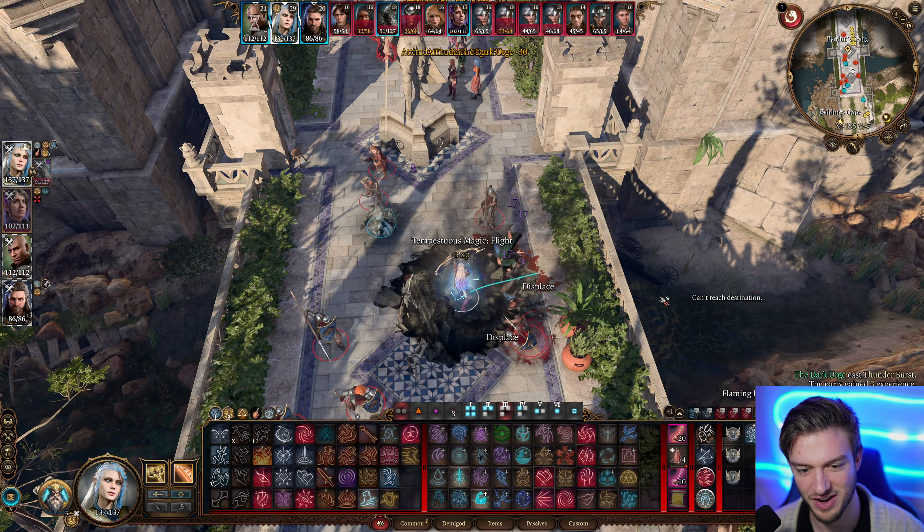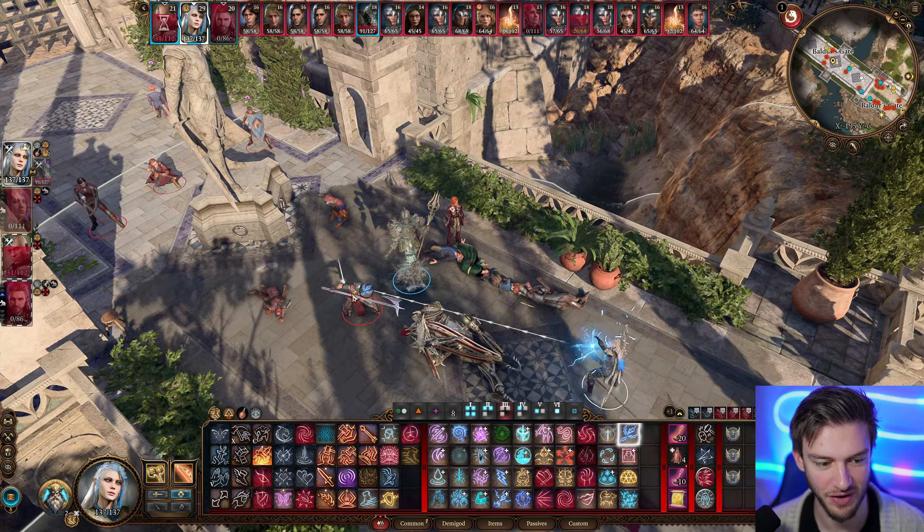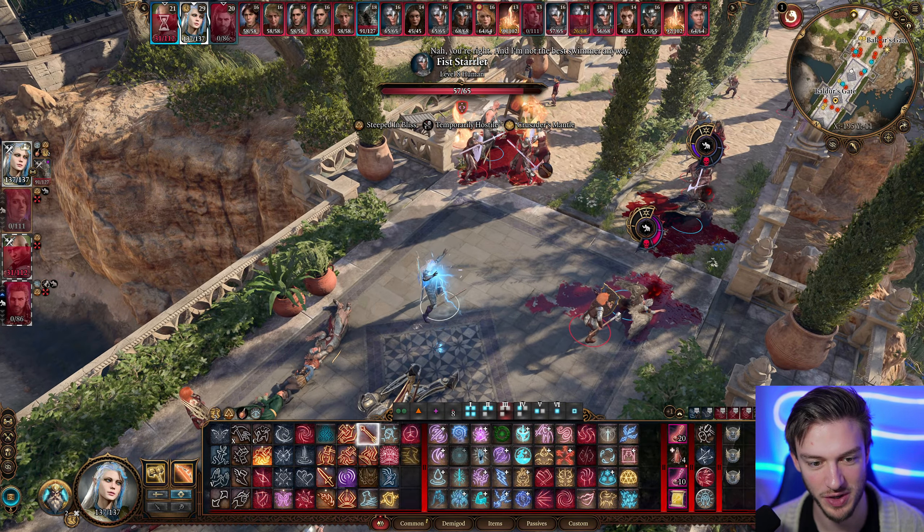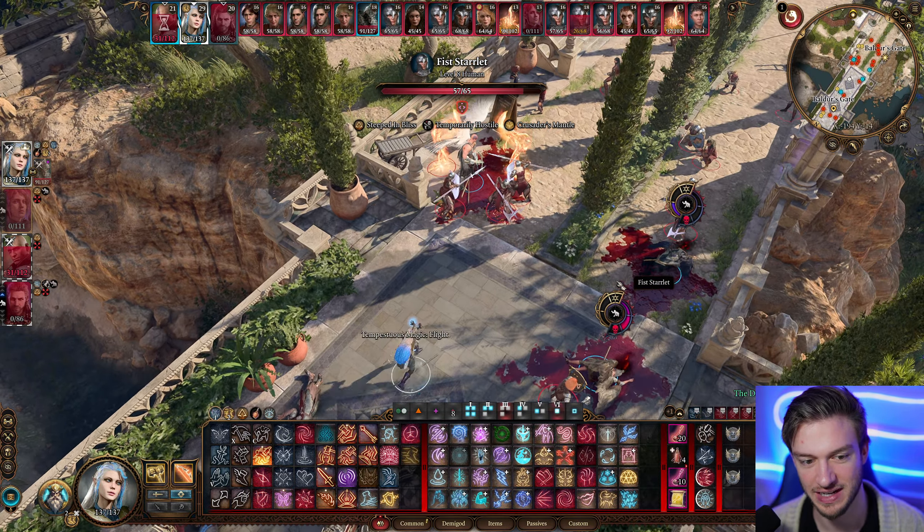We can do some shenanigans with our Water Elemental — applying healing to our team, but then they all become vulnerable to cold damage. Things are looking pretty dire, but powerful spells like our Chain Lightning could potentially turn the tides if we find wet targets. We'll go ahead with a Chain Lightning — and that took them all out, helping to further the battle.